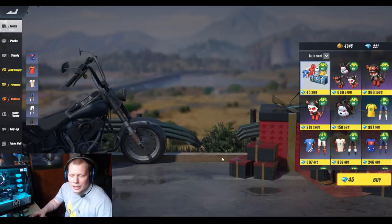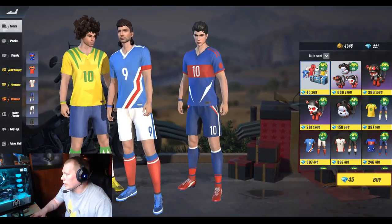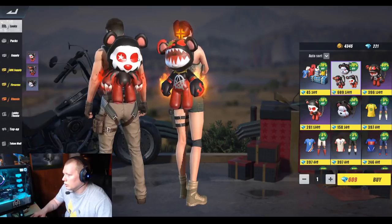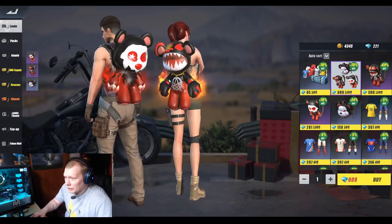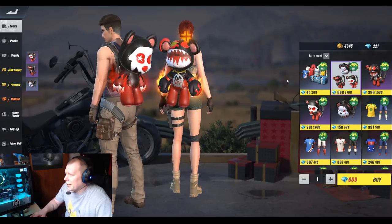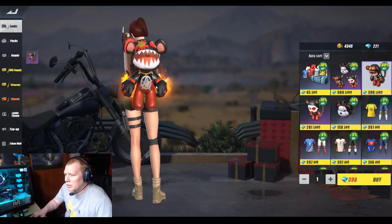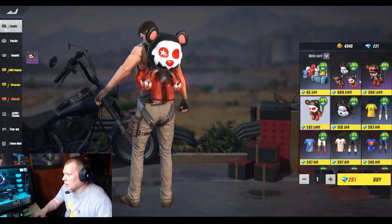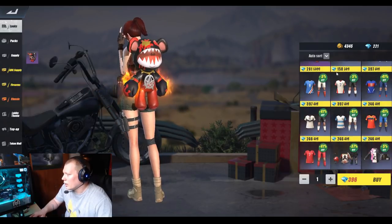609 gems gets you all three of these backpacks — that's the level 3 and level 2. The level 3 animation is pretty cool, I like that a lot. Maybe just get level 2 and keep the level 3 dragon, because I still like that dragon.